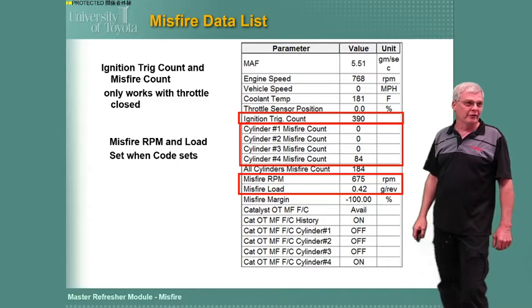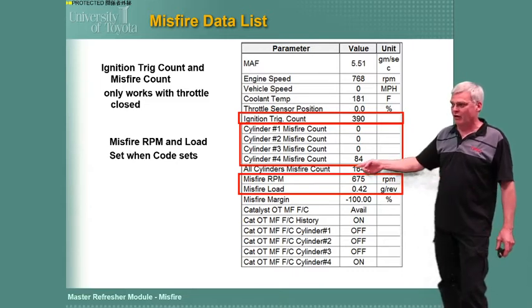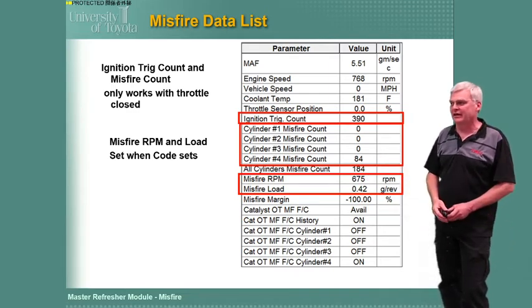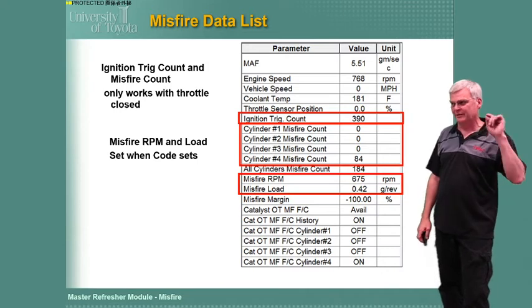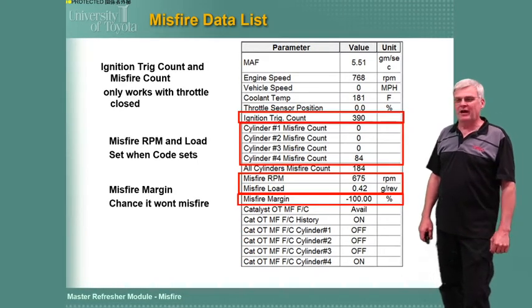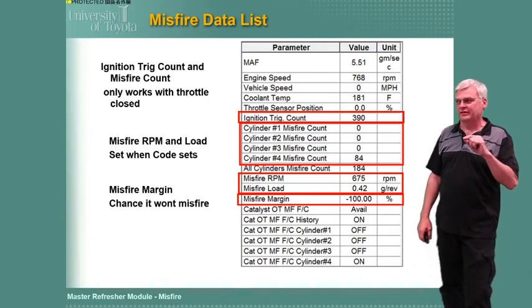Misfire RPM and load are really simple — if there are numbers in here, there's a code. These will read zero until we set a code. It's kind of like freeze frame data; it shows you the RPM and the load at which the misfire was occurring. Misfire margin I'll talk more about in a minute — it can be helpful sometimes.